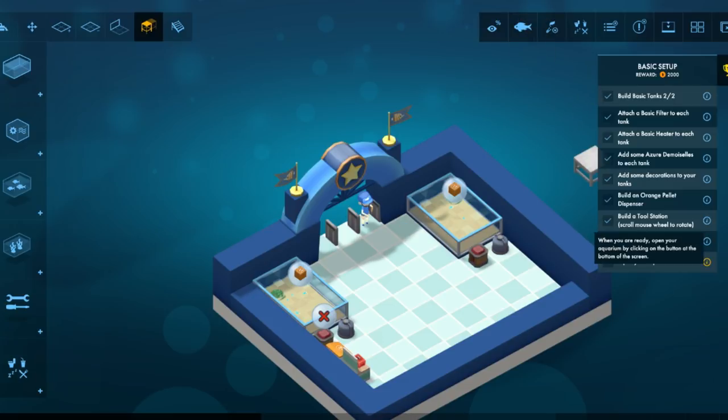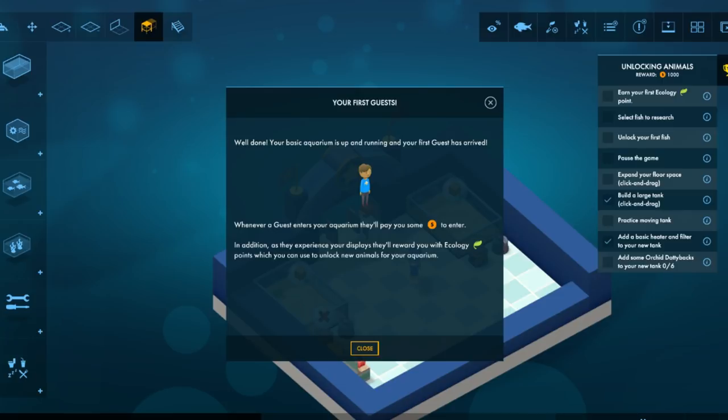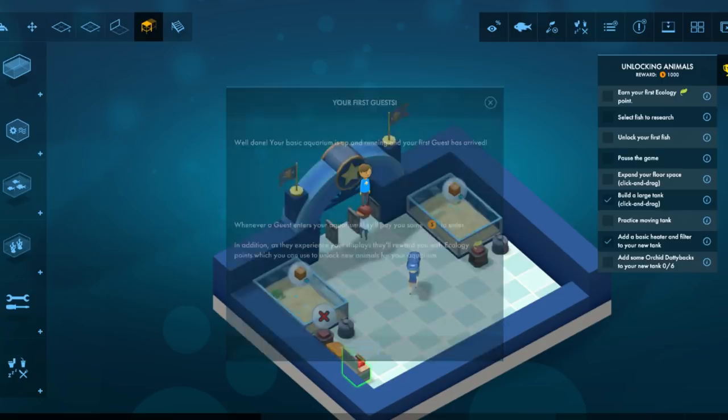Open your aquarium by clicking the button on the bottom of the screen. It's the big button that says 'click to open.' Not too complicated, is it? Well done. Guess it's money.